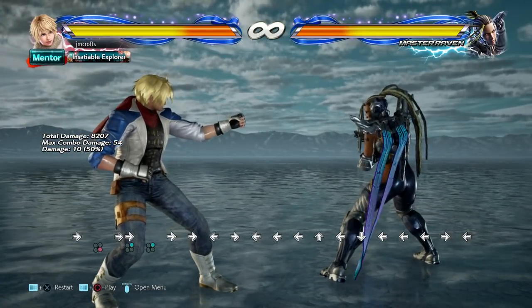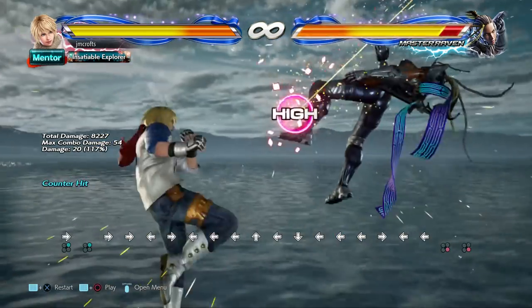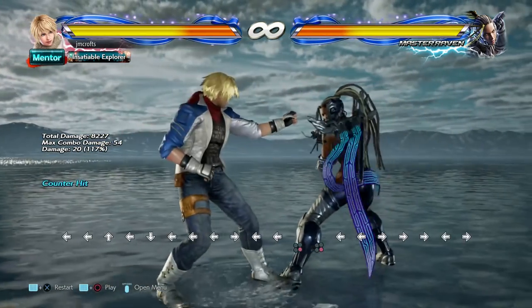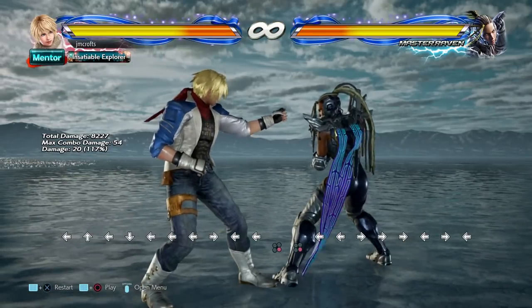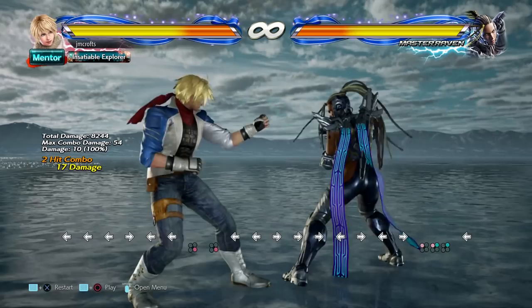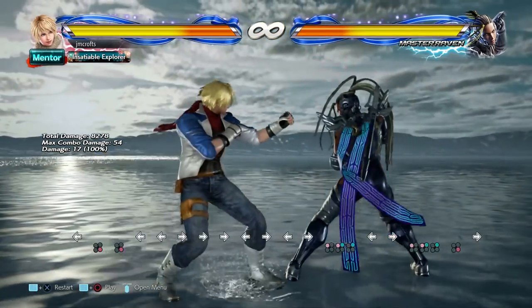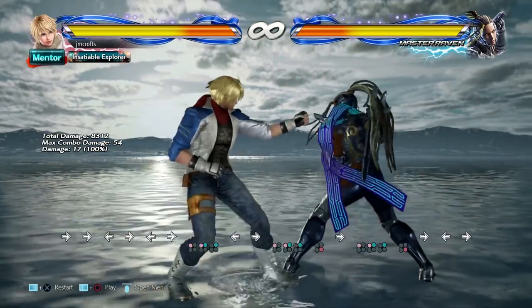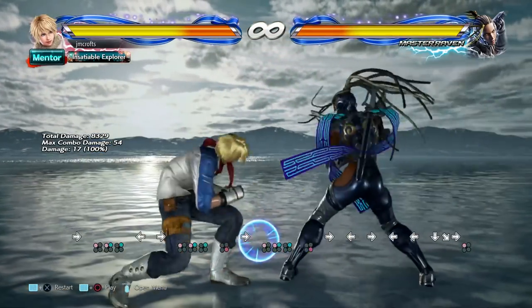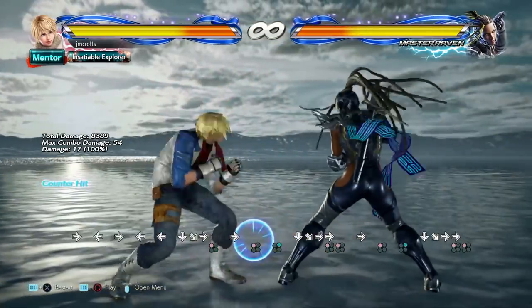Now let's talk about when it's good to try to land a counter hit. For faster moves like standing four, pretty much anytime you're at frame advantage is a good time to go for it. If you land a one-two and it hits, you're at plus frames, which means if you stick out standing four and they stick out an attack, they're going to get counter hit and you'll interrupt them. For slower moves like quarter circle forward one, this isn't really going to work — it's so slow that you're probably just going to get hit out of it.